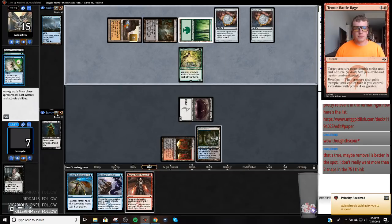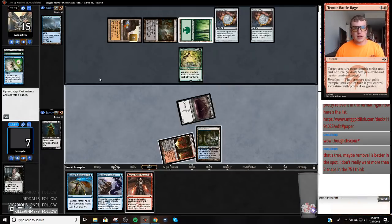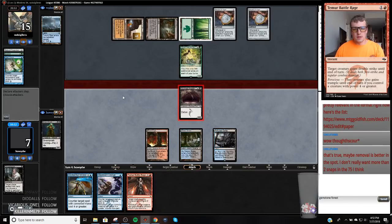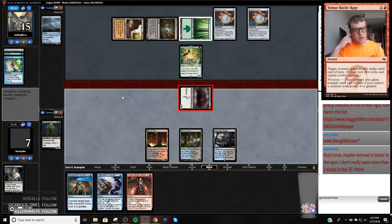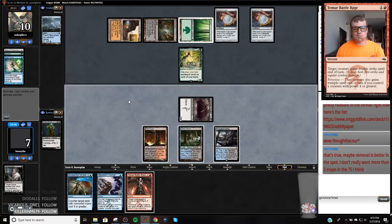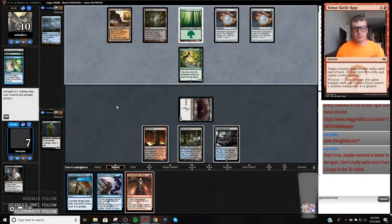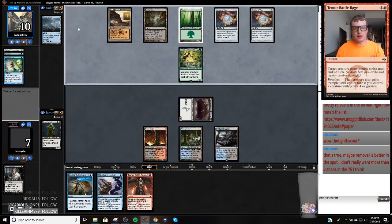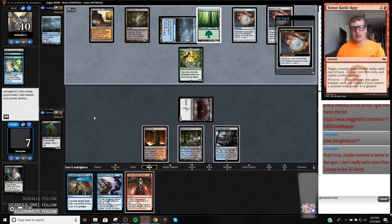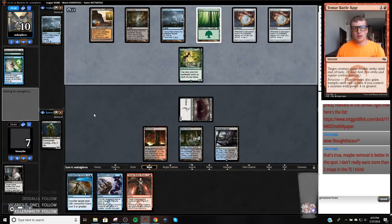You got your Azusa and they choose not to play a land. That's a pretty sweet draw — we just attack. They don't block. I think the only way we lose is to like a Cavern Titan. This is five mana, so they have a Thragtusk — we've still got that covered. And they lose their Gemstone Mine, which is pretty solid for the home team.